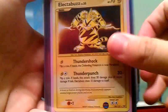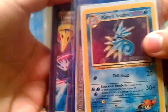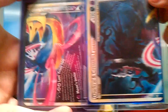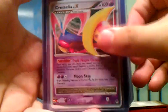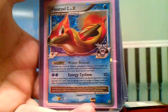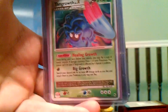Electabuzz Reprint, Moltres Reprint, Yanma Shiny, Misty's Seedra Pre-Release, Darkrai Cresselia top and bottom — I did that backwards, but I don't care. Cresselia Level X, Darkrai Level X, Empoleon Level X, Luxray GL Level X, Mismagius GL Level X, and Tangrowth Level X.